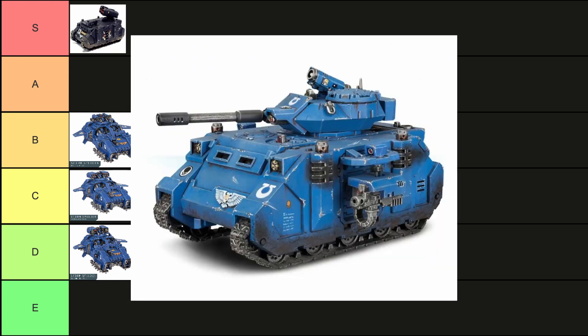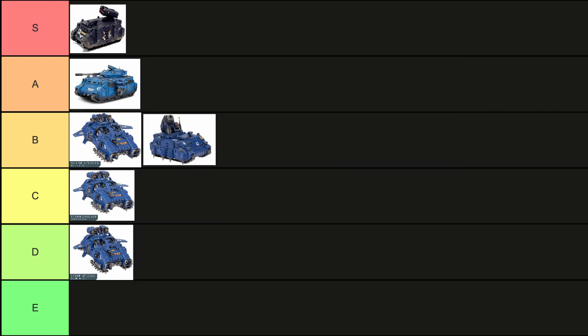Now the Predator Destructor — your classic Predator build with its autocannon, which is really strong this edition. A lot of shots, pretty good strength, able to take out a lot of things. It is primarily good at taking out infantry, but it'll do the job against other stuff too. It's got real good versatility because you can take it with las cannons or heavy bolters, so you can kit this out to handle almost any situation. The only thing it loses on is support — it's sort of self-contained. That still gets it a solid A tier.